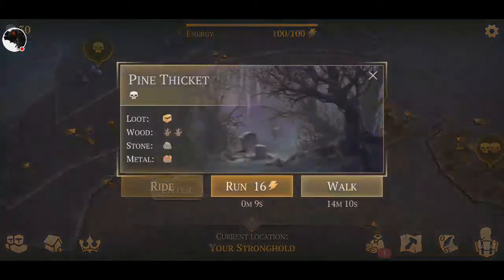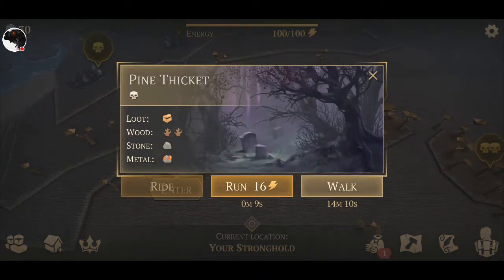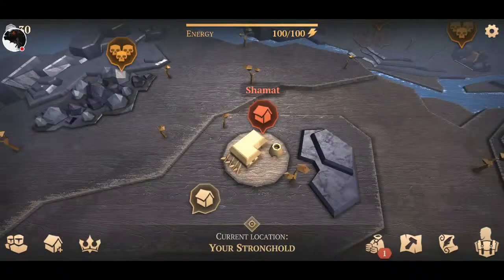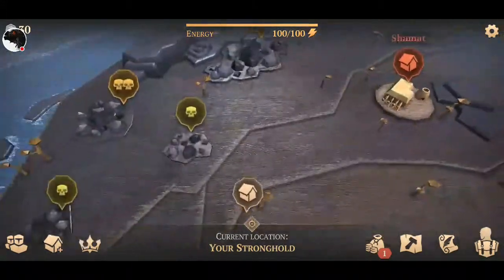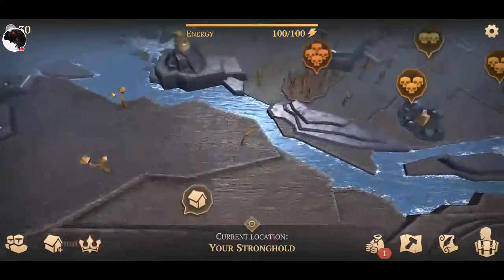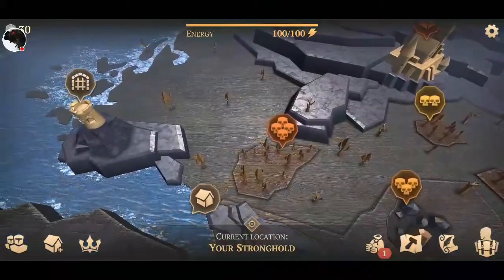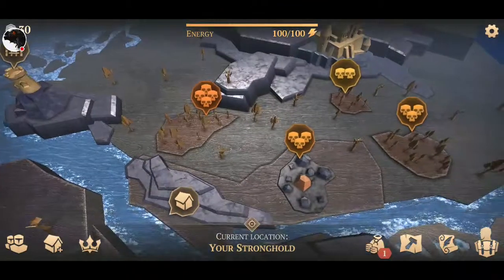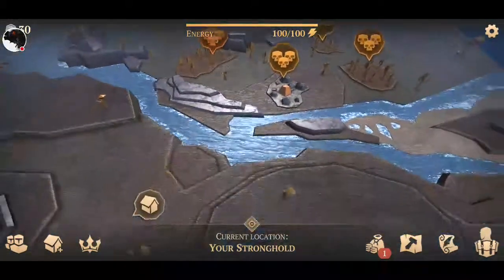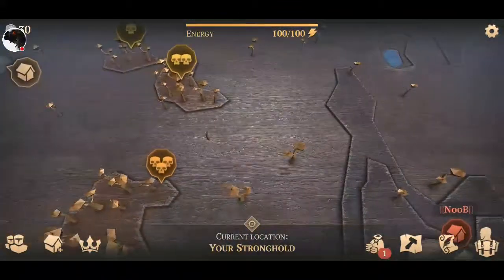You have stamina — you can see it in the middle there, 100 out of 100. You can use your stamina to run to places or walk, though the walk times are a bit over dramatic. These are other people's bases here — I'm not sure if they're NPC bases or actual people.